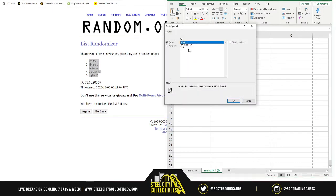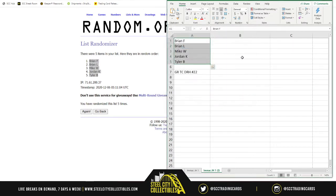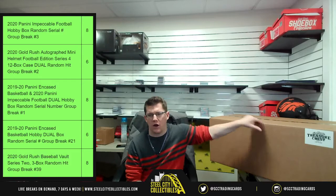So the final order is: Brian F at 1, Brian L at 2, Mike at 3, Jordan at 4, and Tyler at 5. I'll list the 10 hits in column B, randomize them five times, then 1 through 5 will go in column B and 6 through 10 in column C, so every spot receives two hits. Best of luck — here we go!